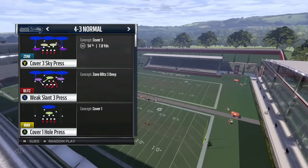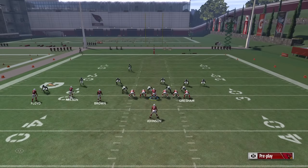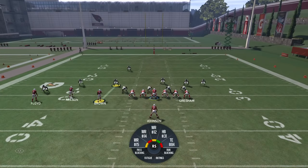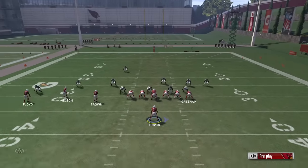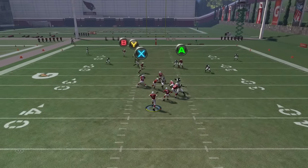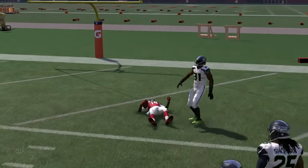We're going to run the play versus Cover 3 Sky. What you want to do is put your tight end on the curl route, B on the streak, and X on a slant, then motion him. The read for this play is just looking for Y in the middle — motion him, slam, bam, right down the middle, wide open.